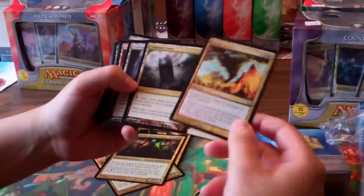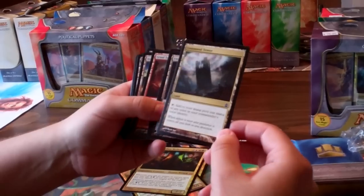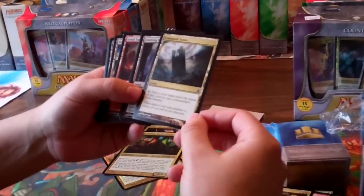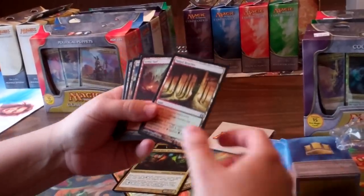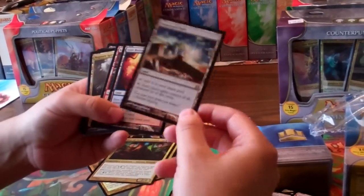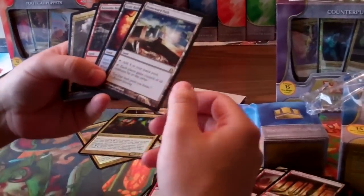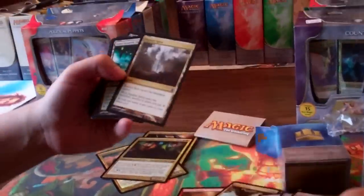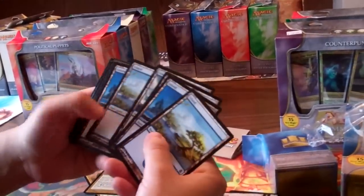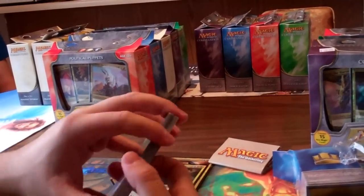Now we go into the lands. Command Tower — if you're playing a multi-colored legend you're probably going to want to put this in your deck. Some more mana fixing here. Homeward Path — this is going to annoy Memnarch-type decks, but if you're playing green anyway, Brooding Sauron might be just as good. Vivid lands, Boilerworks, Refuge, Rupture Spire, Evolving Wilds, Temple of the False God, and just some basic lands. Alright, get ready to go — that is Mirror Mastery. Thank you.